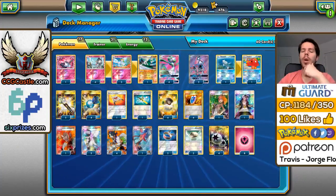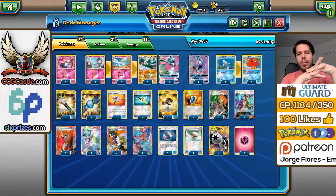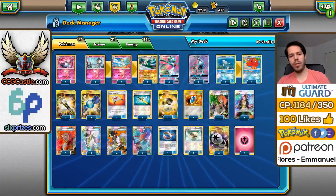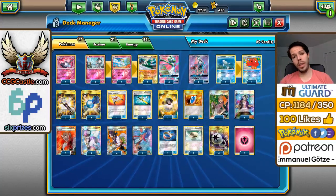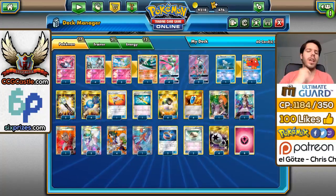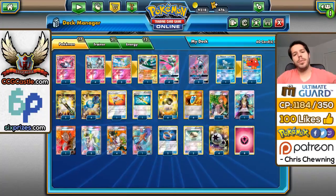We have 4 Sycamore, 3 N, 1 Lysandre, and 1 Guzma. I feel the split is justified because you do have Float Stones, but there might be instances where you don't have one so you need Lysandre. There will be other instances where you want to handle a special condition, so those cards are justified. Skyla as well for support.